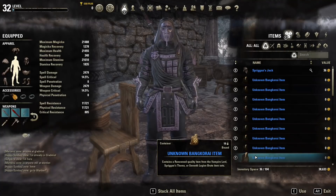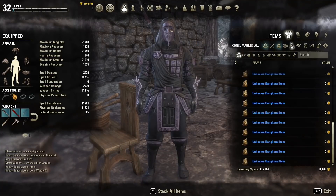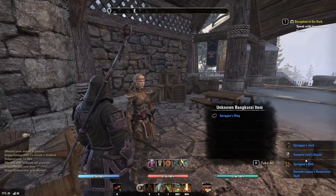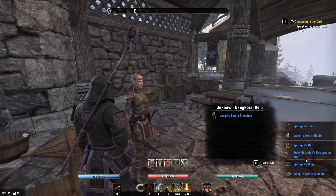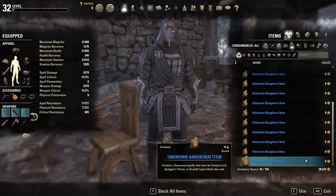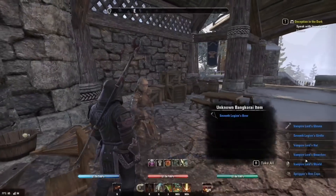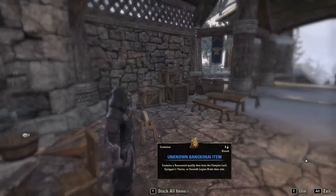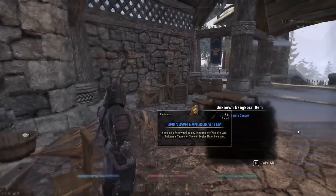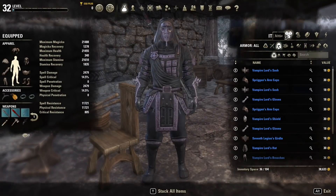Opening them up: first one is Spriggans, then Vampire Lords, Spriggan set, Seventh Legion, Spriggan, Vampire Lord, Vampire Lord, Vampire Lord, Seventh Legion, Vampire Lord, Vampire Lord, Spriggan set, Vampire Lord, Seventh Legion, Vampire Lord, Vampire Lord, Spriggan, Vampire Lord, Vampire Lord — and Vampire Lord. Vampire Lord seems like the big winner here.